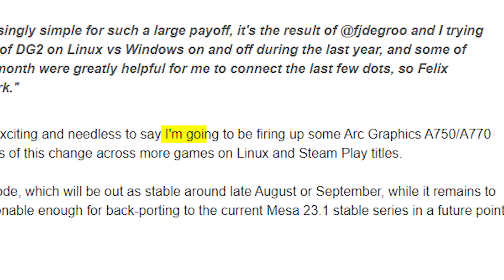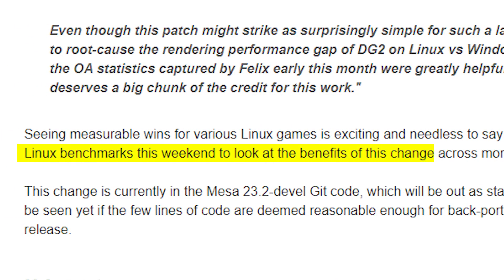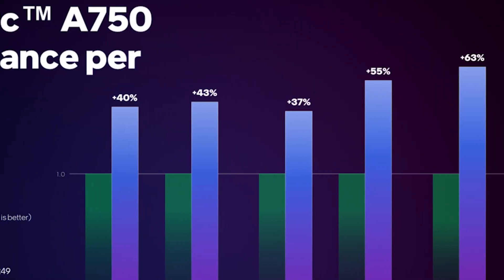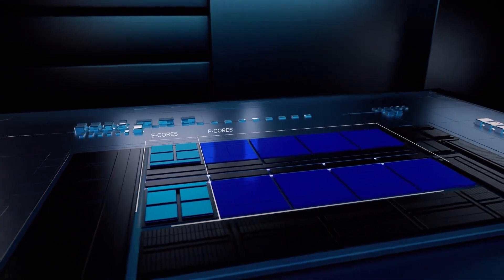Phoronix plans to test Arc GPUs again to measure the performance boost from the new update. If results show a noticeable performance increase across most titles, this would not only mean a lot for Alchemist GPUs but also for Meteor Lake CPUs equipped with Alchemist-based integrated graphics.